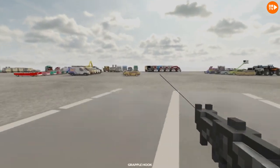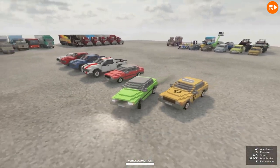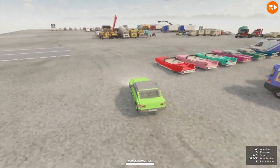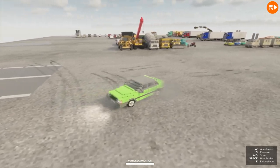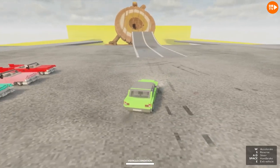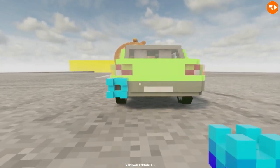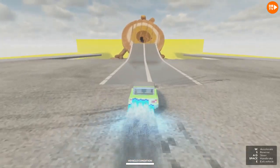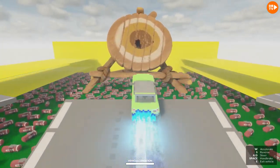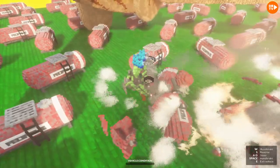We're gonna use the lime green car. Let's use this lime green, and then we'll try a monster truck. We're gonna stick around here for a little bit, and then we're gonna go to another map. One, two, three, four, five, six, seven - we could have been an eight. Bullseye, right in the middle every time. That was crazy.